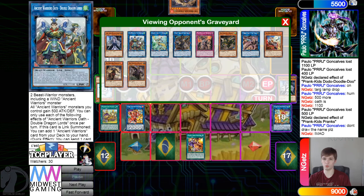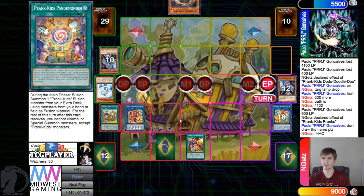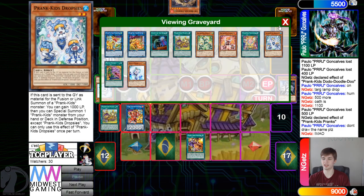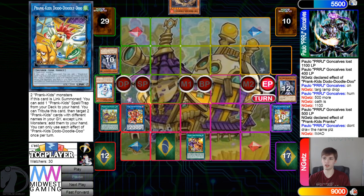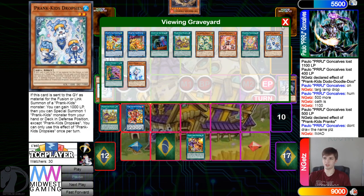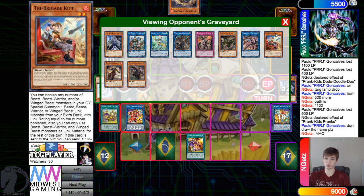But then they have to wait. You get to trade with the normal summon plus this with the Battle Butler, and then you have a whole bunch of Prank-Kids on board. I like that play — and if they don't have Bell, you get to use Called By on the normal summon effects, so you don't even have to Battle Butler then.